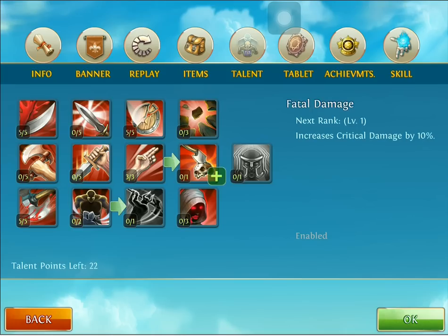We're going to add one into Fatal Damage, which increases our critical damage by 10% — that's 10 points for every 100 points of damage we dish out. Next we're going to add three into Siphon, which gives me 9% harvest per hit.